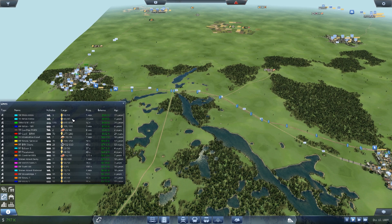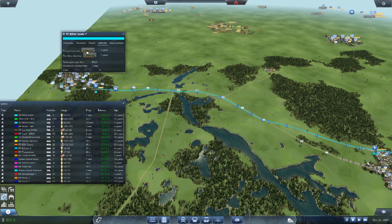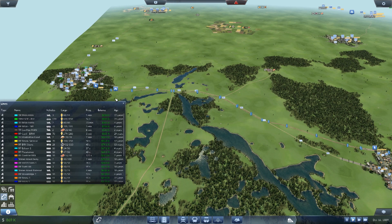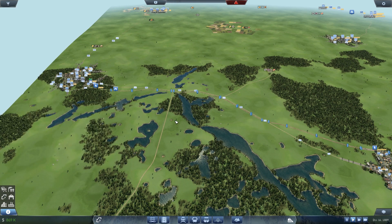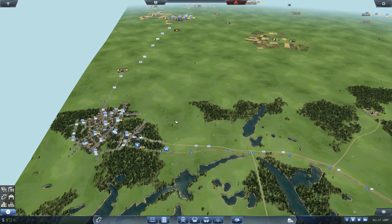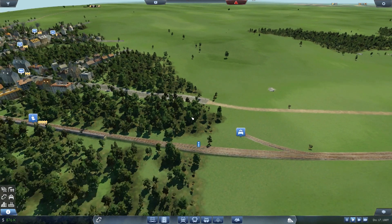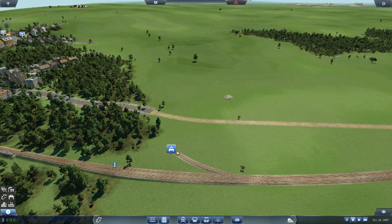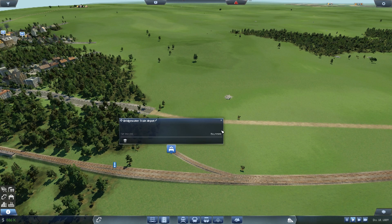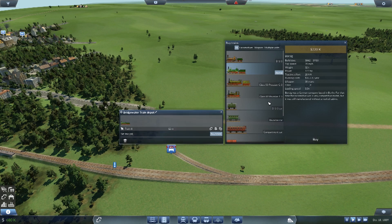All we need to do is increase the capacity. We are running Borsigs with 5 carriages. We've got 900,000 so I think we should be able to afford that. There's the depot, let's go down here. Sorry for my voice today by the way - I've got a bit of a cold. I've always seemed to have a cold recently, it's really annoying. So we want a Borsig - 220,000 down already.